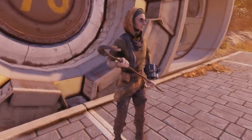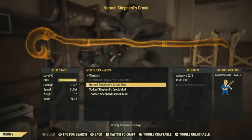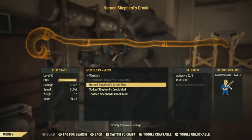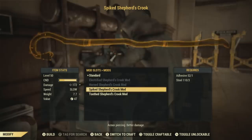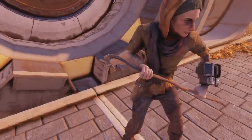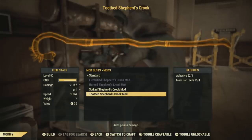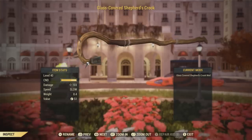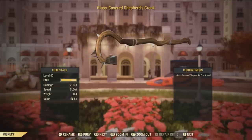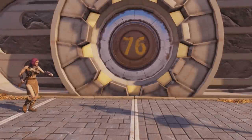Next up, I have the horned Shepherd's Crook mod — here is what it will look like — and this will require two adhesive, three cloth, and one large Sheepsquatch horn. Next is the spiked Shepherd's Crook mod, which will only require one adhesive and three steel. Next is the toothed Shepherd's Crook mod, requiring four mole rat teeth and one adhesive. And lastly for the Shepherd's Crook modifications, I have the glass-covered Shepherd's Crook mod. This is all that I know you can get at the moment, but there may be more since this just came out recently.